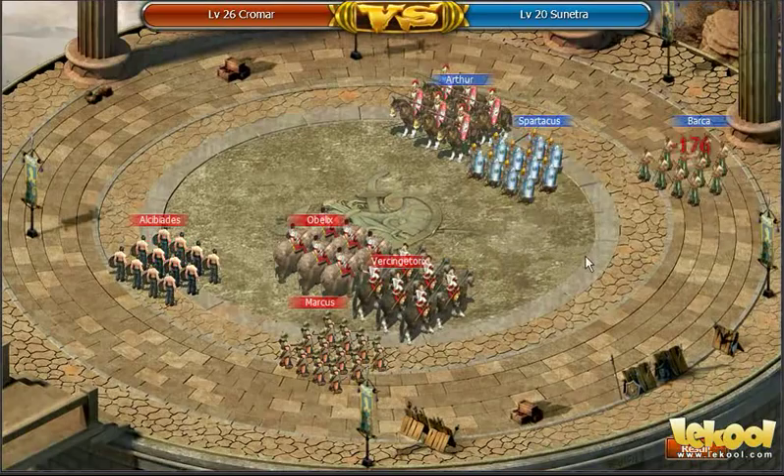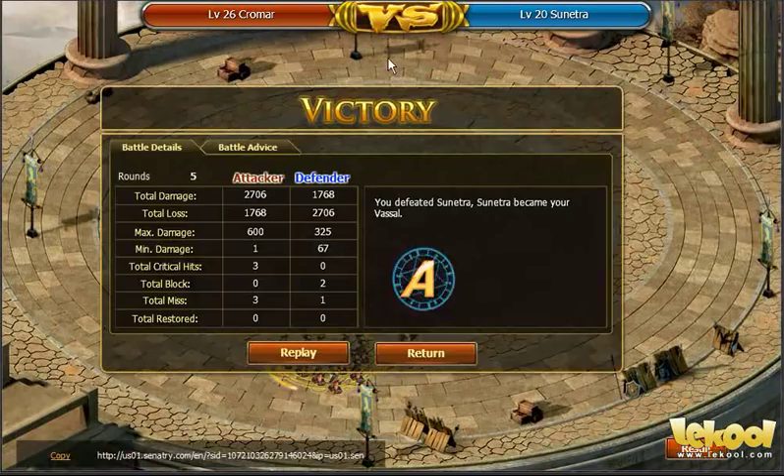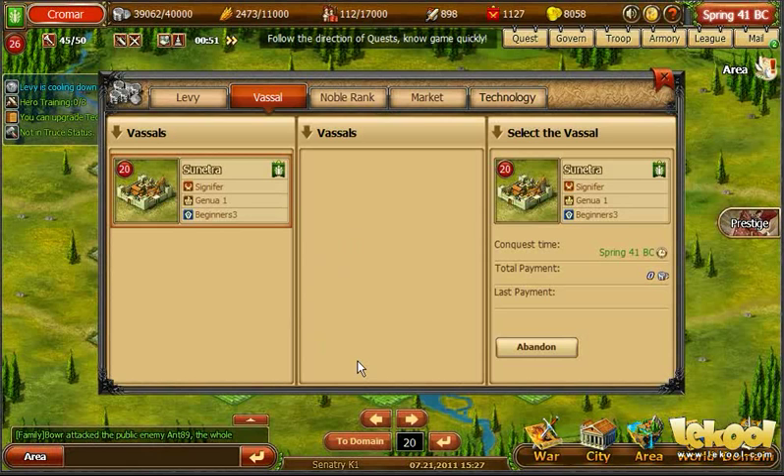I'm going to attack and conquer a player's city. This player is low enough level that I can defeat his troops without too much trouble. After capturing the city, the player becomes my vassal. Vassals generate silver for you over time.